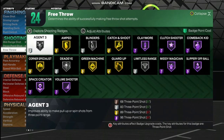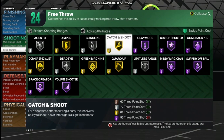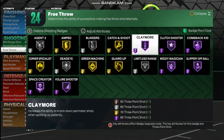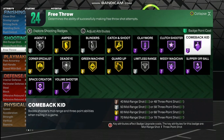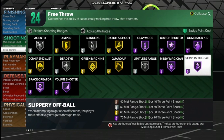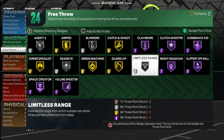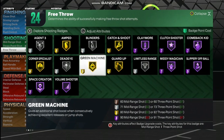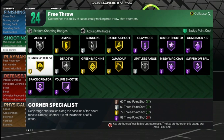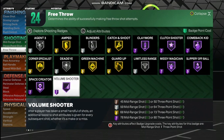Now for the shooting badges: Agent 3 silver, Amp gold, Blinder silver, Catch and Shoot gold, Claymore Hall of Fame, Cluck Shooter Hall of Fame, Comeback Kid Hall of Fame, Slippery Off Ball Hall of Fame, Midi Magician Hall of Fame, Limitless Range silver, Guard Up gold, Green Machine gold, Dead Eye silver, Corner Specialist gold, Space Creator Hall of Fame, and Volume Shooter also Hall of Fame.